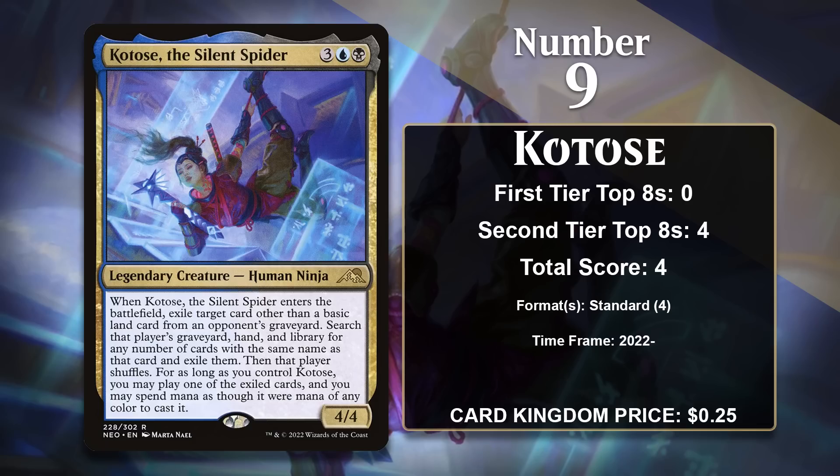At number 9, it is Kotose, the Silent Spider. She's the only ninja on the list without ninjutsu. Instead, she has a very wordy enter-the-battlefield ability: she exiles a non-basic land card from the opponent's graveyard, then strips every copy of that card from the opponent's graveyard, hand, and library. As long as Kotose sticks around, you can cast one of the exiled cards, spending mana as though it were any color. She's essentially a 2-for-1 that hates on graveyards and weakens decks reliant on specific cards. She's largely been played as a sideboard card in Standard and is likely to gain more points going forward.